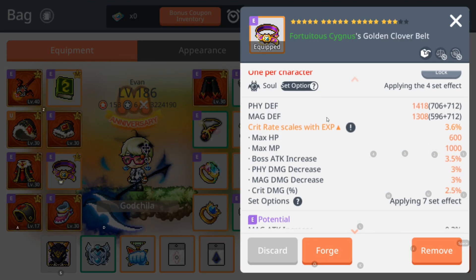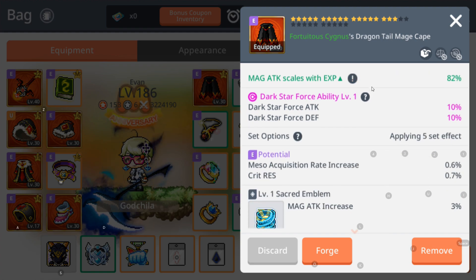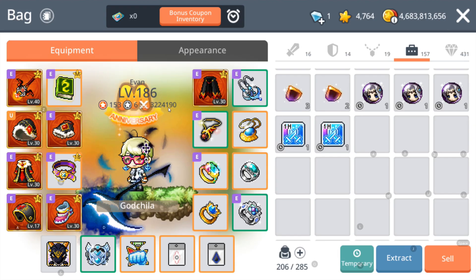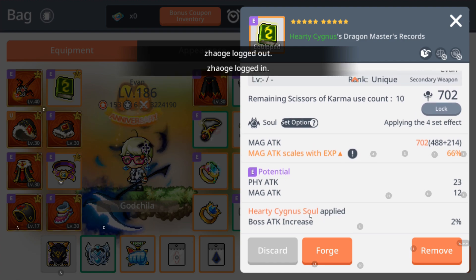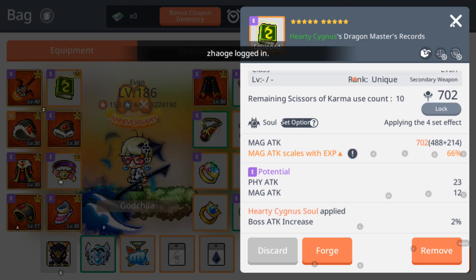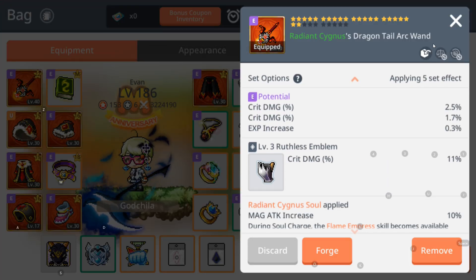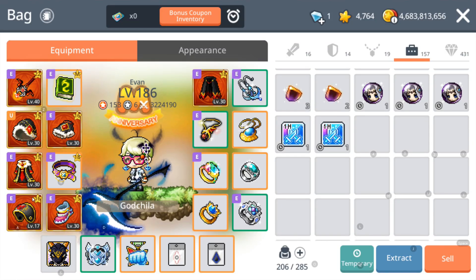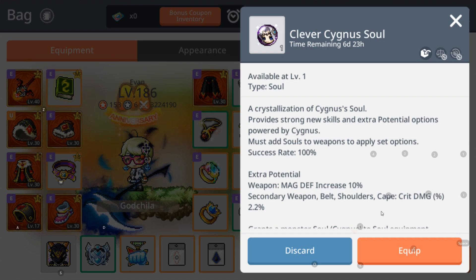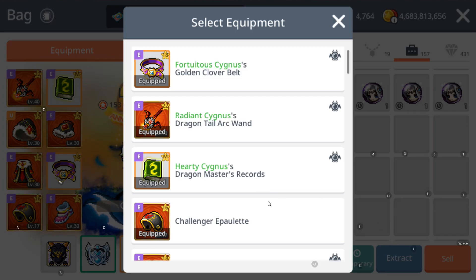Magic defense... okay, crit damage 2.2%! This is something that I want — actually a clever soul. It's not a max soul, but at least it's a clever soul. Let me check the souls: crit damage 1, crit damage 2, boss damage, boss attack, crit damage — and this is a magic attack. So I'm going to apply crit damage to the shoulder rather than boss attack. Let's go shoulder!